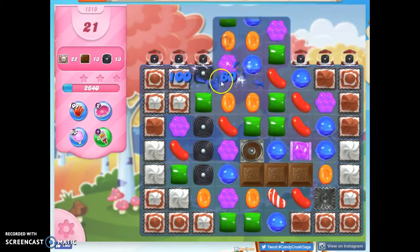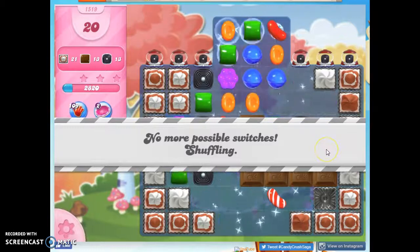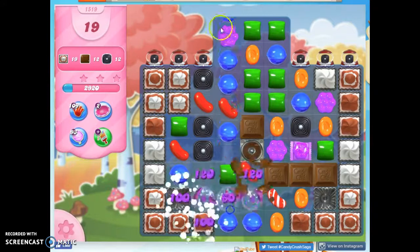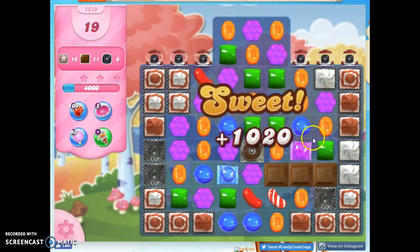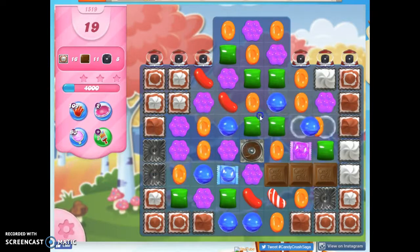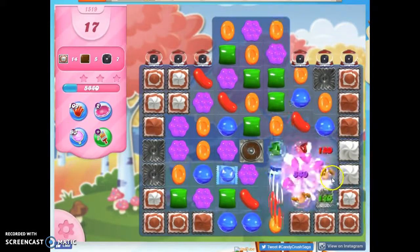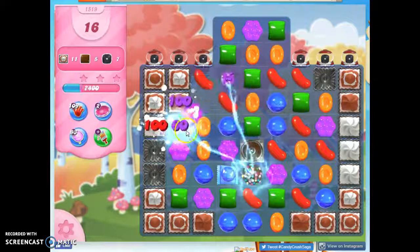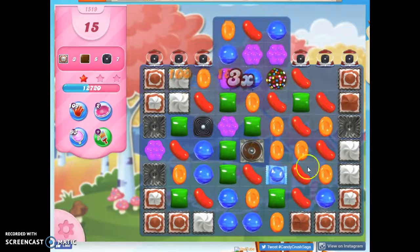I still have to get the frosting. I don't have room to make the moves that are going to take out this frosting. Oh, nice — purple looks good. Let's take out purple. Concentrate the colors down. Without purple, there are more matches and specials that can be created.